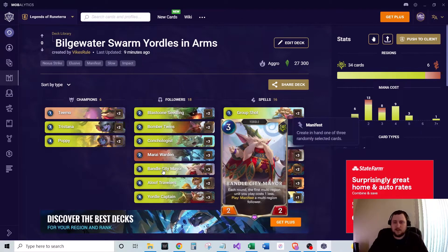We run three of Bandle City Mayors — three mana, two-two. The first multi-region unit you play each round costs one less, and he also manifests a multi-region follower on play. Very good for getting the multi-region units down.